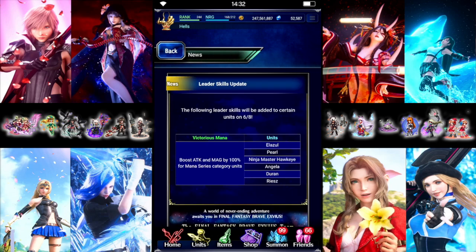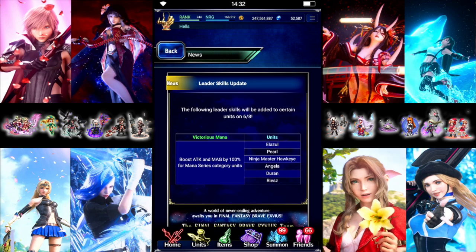All the mana units are getting Lita skills. Pretty much all the old units get 100% Attack and Magic for mana. Series units are pretty standard — if you don't have anything better, it's better than nothing.